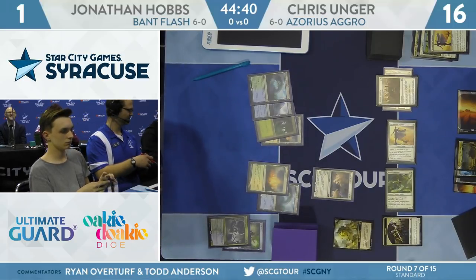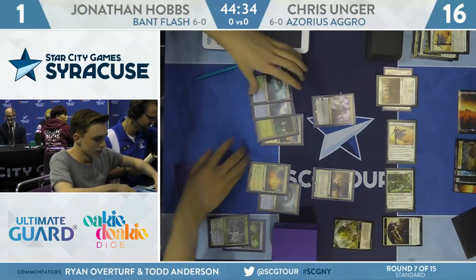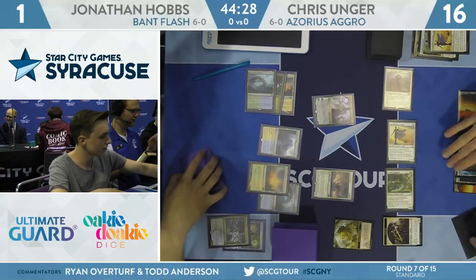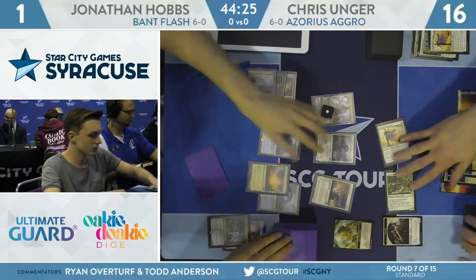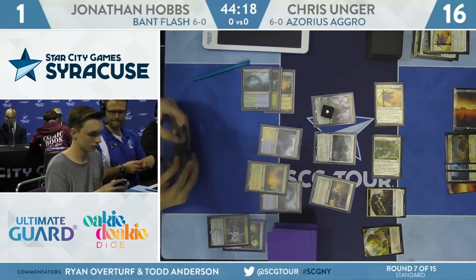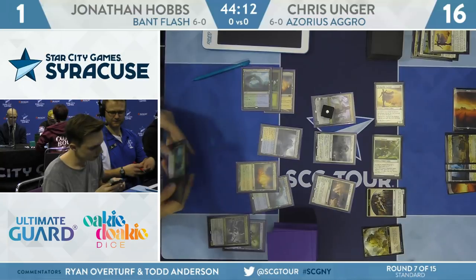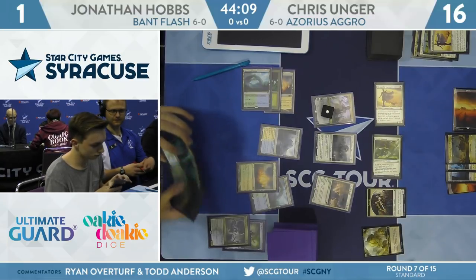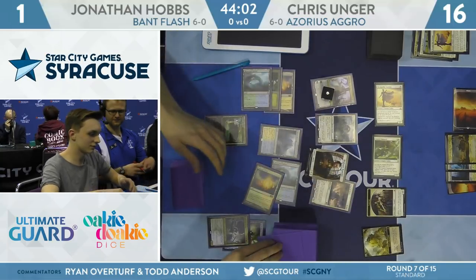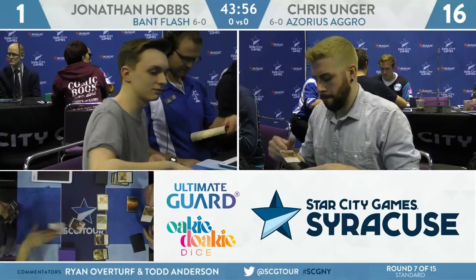One of the cards Hobbs has been holding is a Frilled Mystic, and some manner of Teferi — but that stuff really doesn't play well here. The Frilled Mystic has been called a win-more card, and in a lot of respects that's fair. Here's Teferi, Time Raveler — it's going to bounce Conclave Tribunal, draw Hobbs a card, and return Hero of Precinct 1 to the battlefield. But the problem is his only land is a Shock Land and Breeding Pool, so he can't play Frilled Mystic and generate a fourth blocker without shocking. Growth Spiral could potentially find an untapped land, but it is not to be. Game 1 goes to Unger.